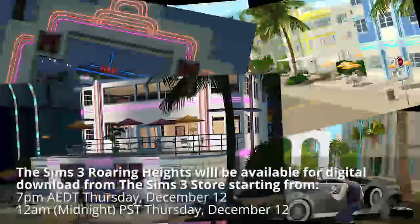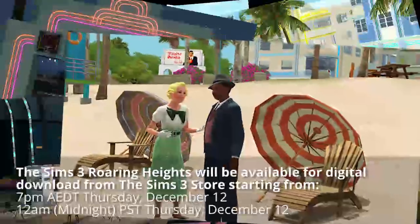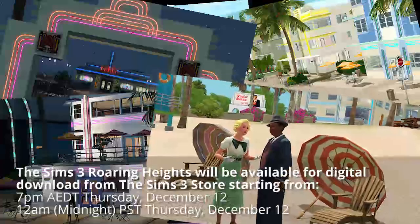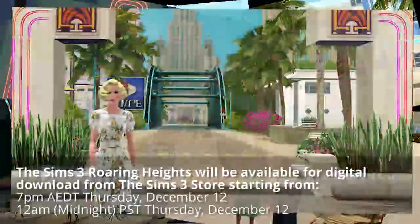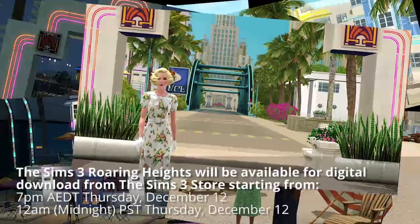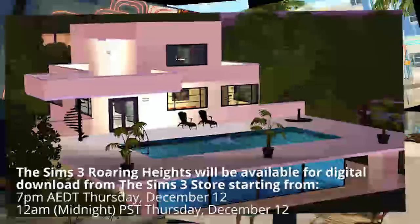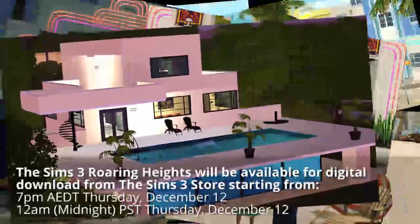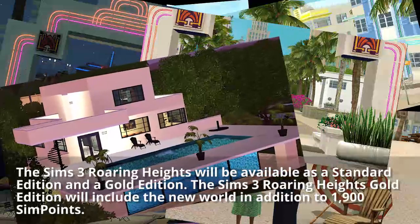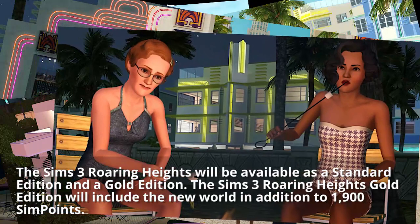The Sims 3 Roaring Heights will be available for digital download from The Sims 3 Store starting at 7 p.m. Australian Eastern Standard Daylight Time on Thursday, December 12th. That would be December 11th in the US at some point. My timing is in Australian time because the email I got is for me. I'll put up the proper Pacific Time on the video so you guys know. The Sims 3 Roaring Heights will also be available as a standard and a gold edition.